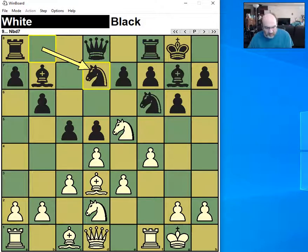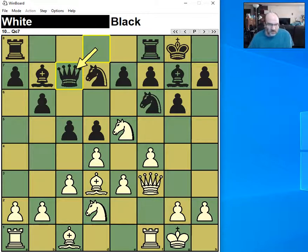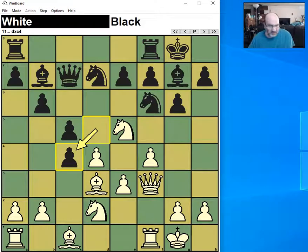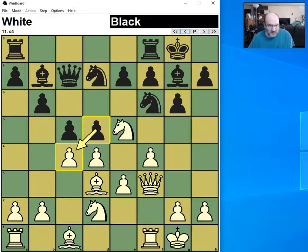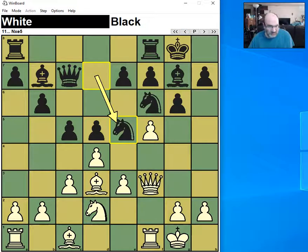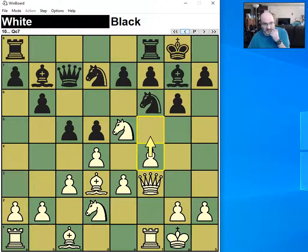All minor pieces are developed. The reason for this move is two-fold. It protects the bishop, which means c4 is a bad move for White because I'll just take the pawn. In addition, it stops e5, because then Black can win a pawn with knight takes e5. And it connects the rooks as well. All in all, it's a pretty flexible move.